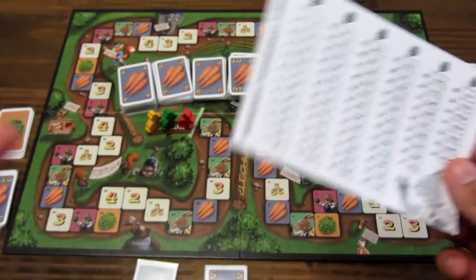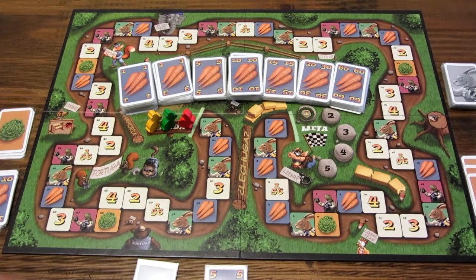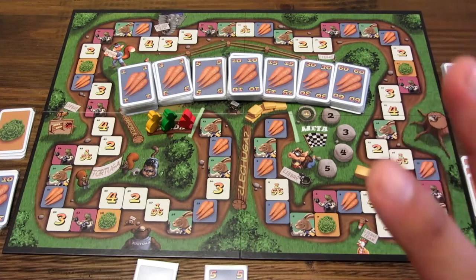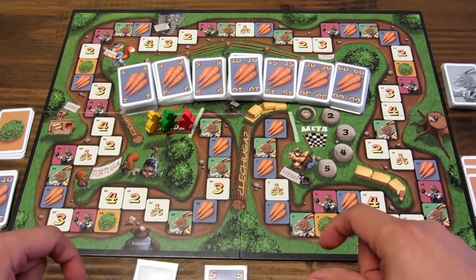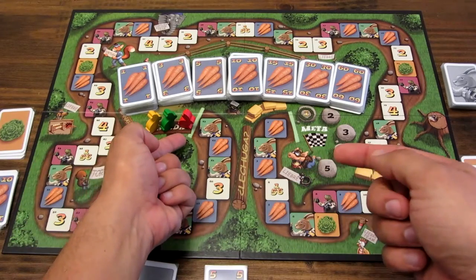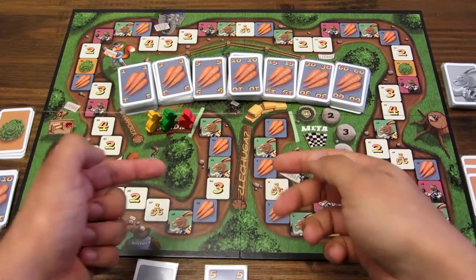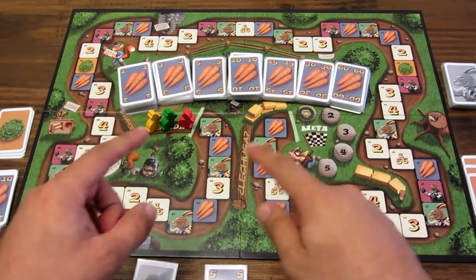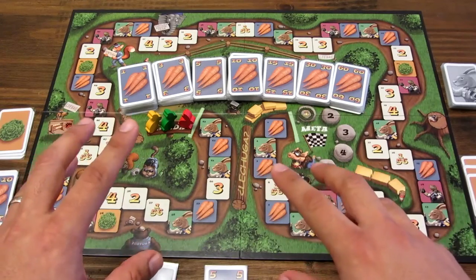Esta cartilla la recibe cada jugador para que vaya viendo cómo va a avanzar sus peanas. ¿Cuál es la mecánica del juego? En el turno, lo que uno tiene que hacer es decidir si va a avanzar, paga la cantidad de zanahorias necesarias y realiza la acción de avanzar. Al caer en una casilla, hay algunas que tienen un efecto inmediato y hay otras que tienen un efecto en tu siguiente turno.